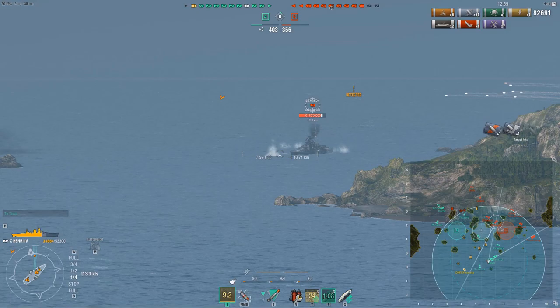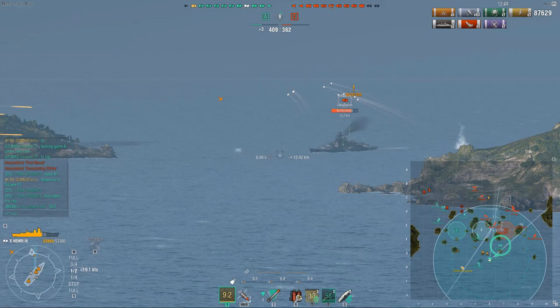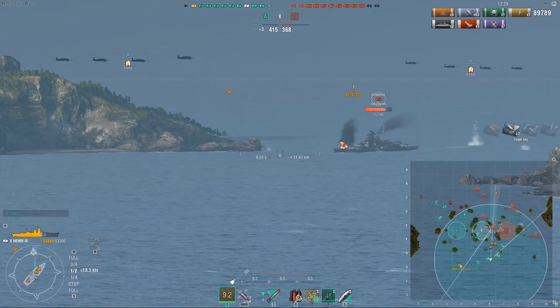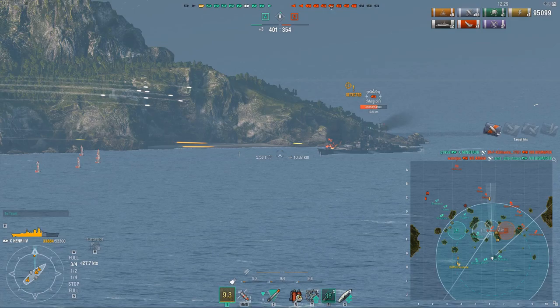You might notice that I'm comparing this ship a lot to the Moskva in this commentary, and that's because they share a lot of similarities. They both have really garbage concealment. They both have a low barrel count. They both have low DPM. In fact, Moskva used to be the lowest DPM cruiser until the Henry arrived. They both have high AP pen and so forth. But once again, that shows you how misleading some statistics can be — even the Moskva is not a bad damage dealer at all.